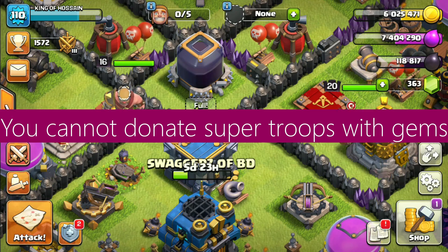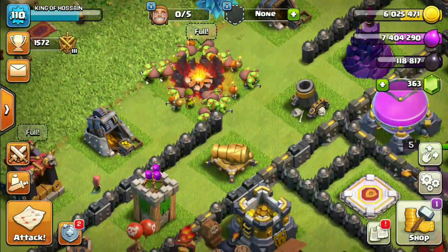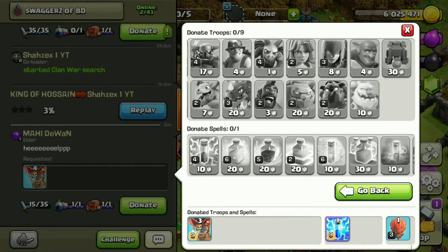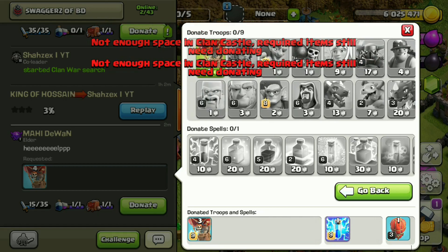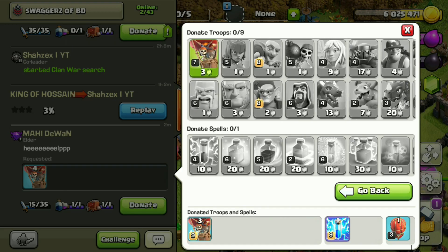Tip 6: You cannot donate super troops with gems. As you can see, a person here needs loons. If we go to the gem donating section, you can see we are only able to donate sneaky goblins as they are cooked in the barracks — other super troops are not visible. This trick will be helpful as many players want super troops in donations, especially during clan war or clan game times.